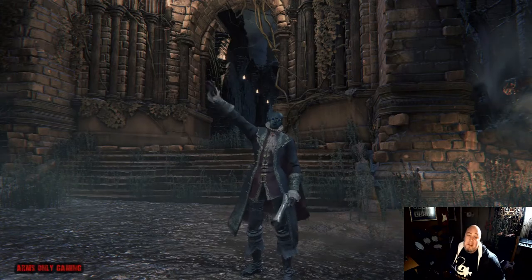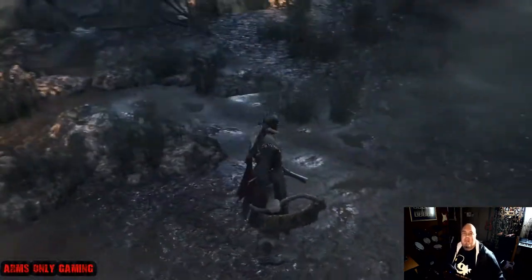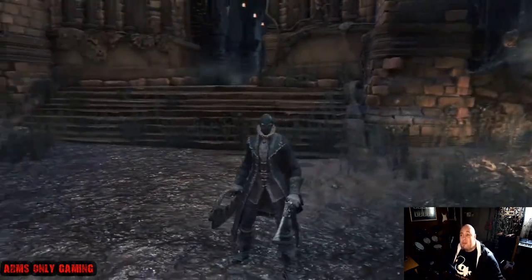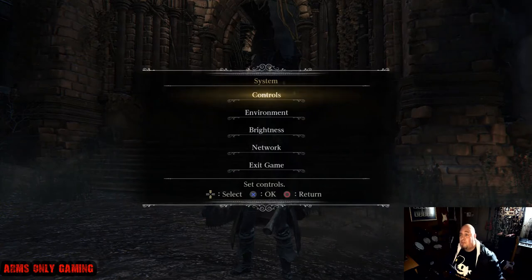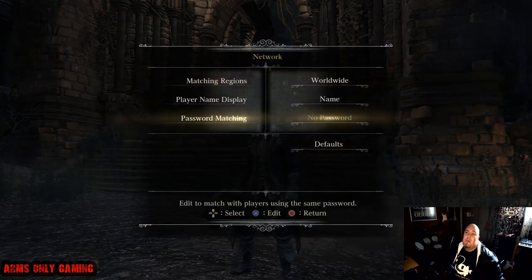Hey, welcome back to Arms Only Gaming — Mike here. I'm going to show you a couple of things you might have missed. I get a lot of questions about how to do co-op. Go to your system when you're online, scroll down to Network, make sure you have no password in password matching, and world region should be Worldwide.